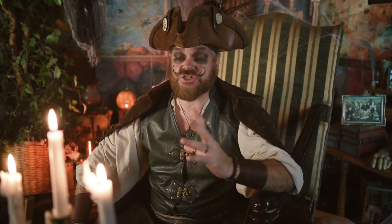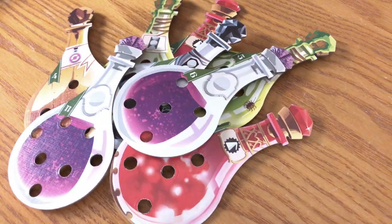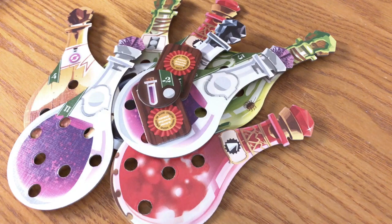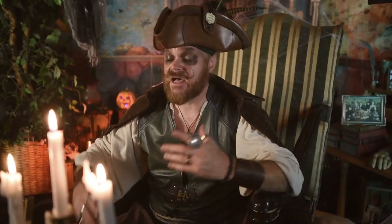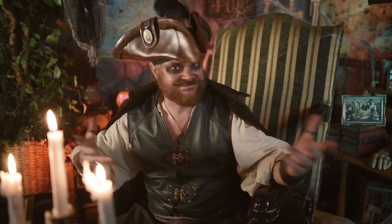Once you've finished all your turns, just add up the scores — that is the value of your completed potions, plus any skill points, minus two points for each of those pesky little help tokens. Highest score wins, of course. And then everyone plays with the marbles, naturally.